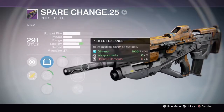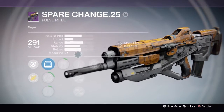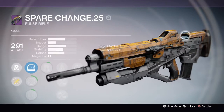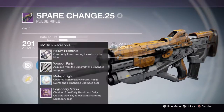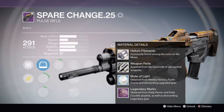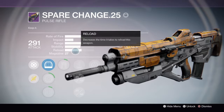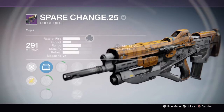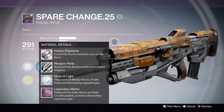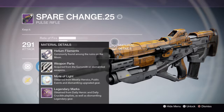I think that's all the perks. I think they did a good job designing this weapon — I like the camo or whatever, it is kind of like camo. I think that's all there is to this legendary review of the Spare Change.25, very weird name for a pulse rifle. I hope you enjoyed the video — make sure to leave a like and subscribe, and I'll see you guys all next time. Peace out.